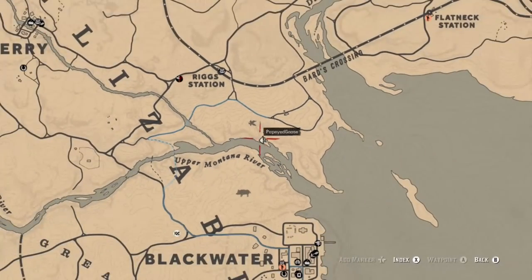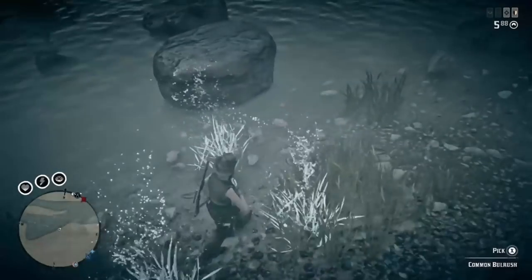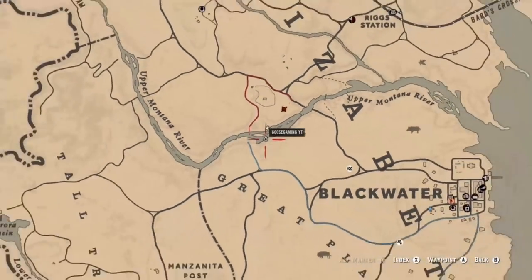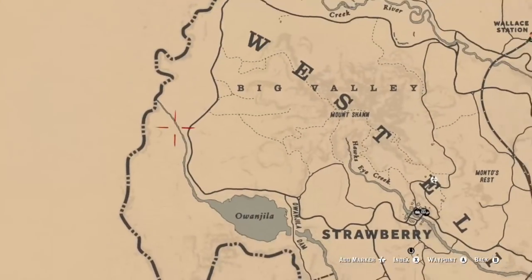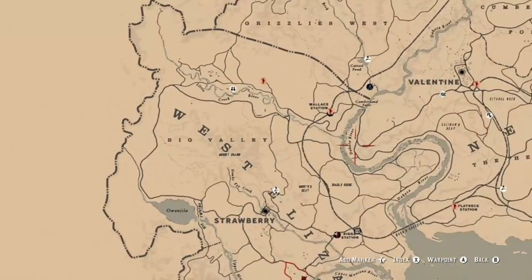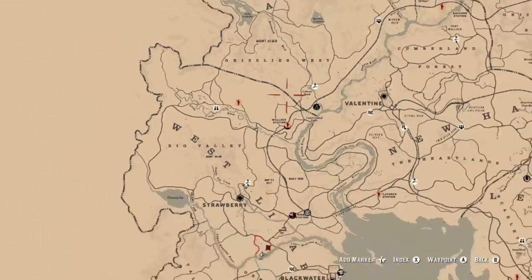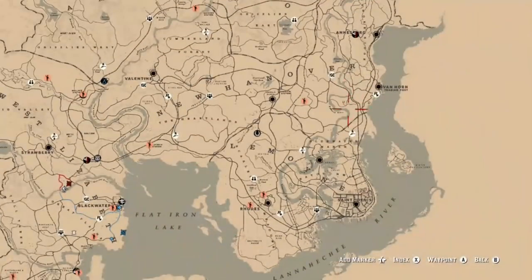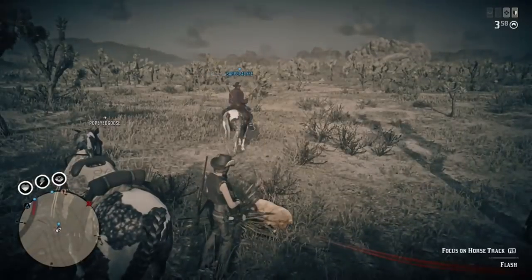Along the upper Montana River there are about five or six different plant locations. Keep going a little to the west on the Montana River and you'll find a couple more locations. You can also follow the Montana River up to Owanjila, follow the little stream to Little Creek River, or find them along the Dakota River. Basically you can find common bullrush along the river banks of any body of water or lake, and also in the bayou.